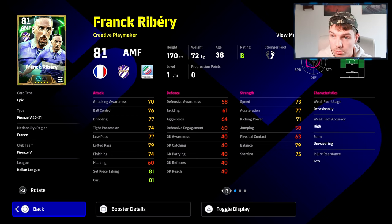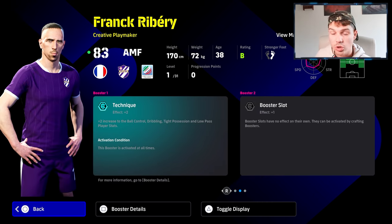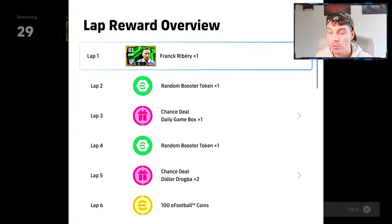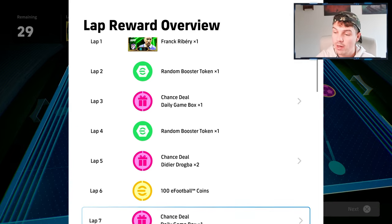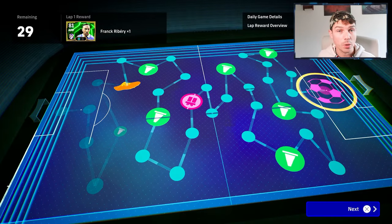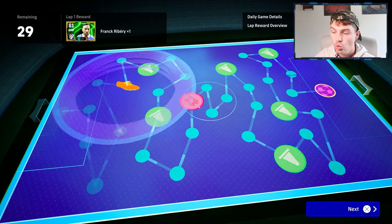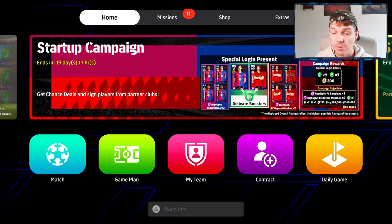The first reward for clearing the board is a Franck Ribéry — he's 31 levels overall, a double booster, and looks pretty decent with a booster slot available. If you score a penalty you get six spaces; if you miss, you move four. So you'll clear the board every week without really trying, as long as you take the penalty each day.